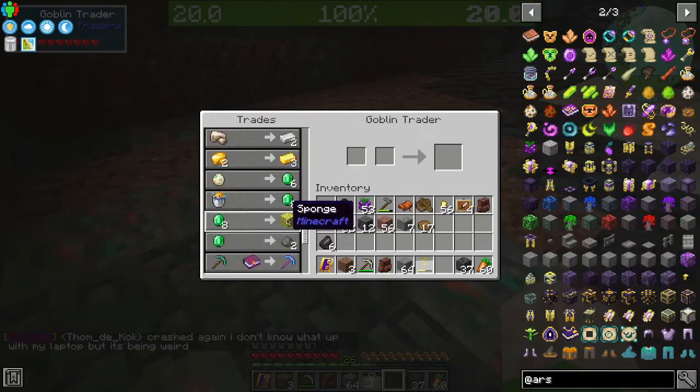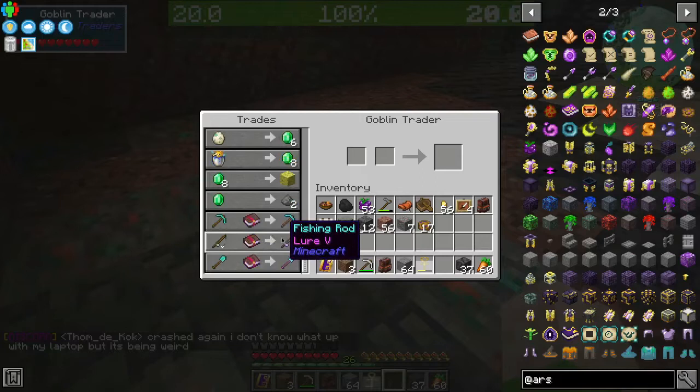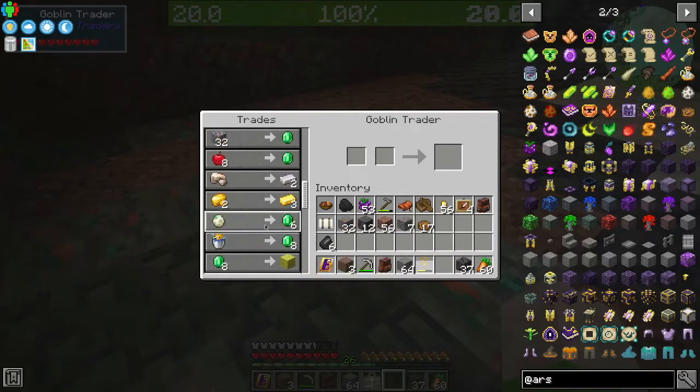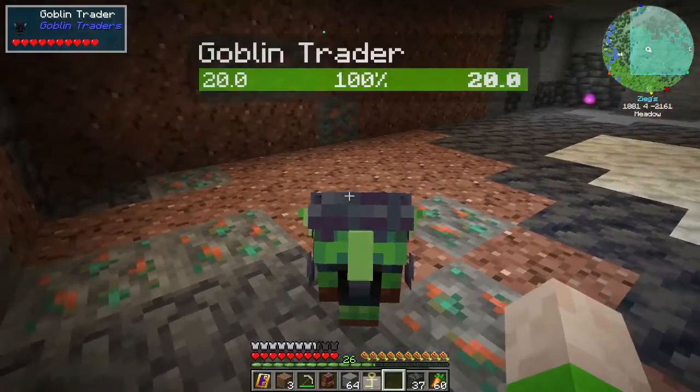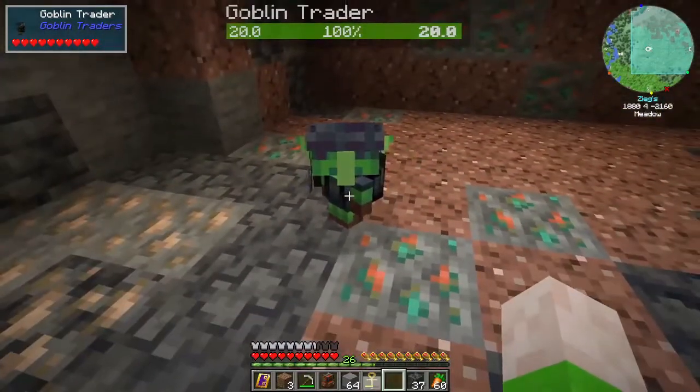I was hoping you'd sell me a turtle egg. Oh, I can buy sponge from you! And an efficiency six pickaxe, which is pretty cool. Zachris actually has a trading hall set up — not really sure what you'd call it. But he's collecting you guys, so just kind of follow me please.